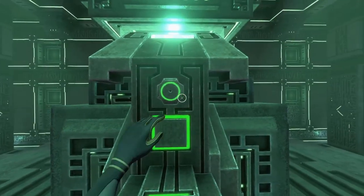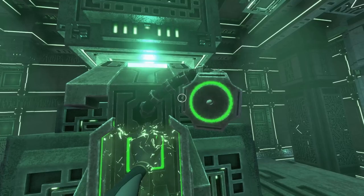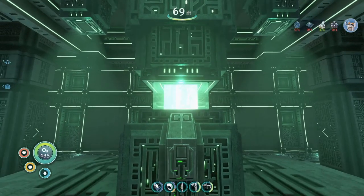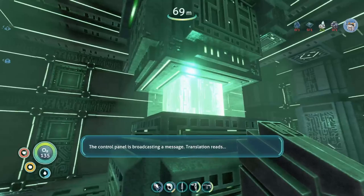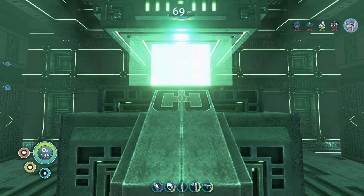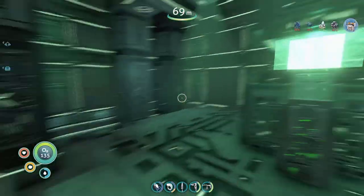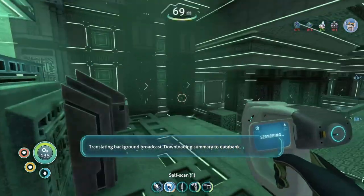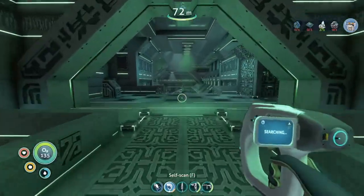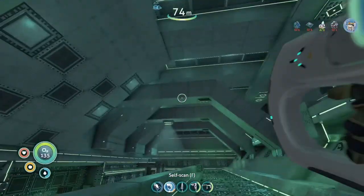Interact. The control panel is broadcasting a message. Translation reads: Warning - infected individuals may not disable the weapon. This planet is under quarantine. Interesting about the lore. I think I'm gonna have to read that in a little bit to explain what's going on, because I've got no idea. I don't really see anything we can do around here right now, at least.